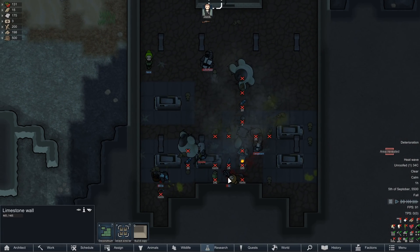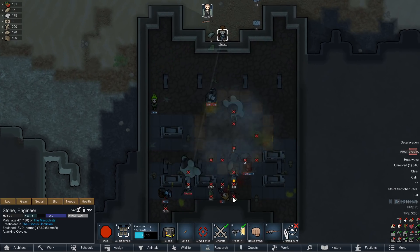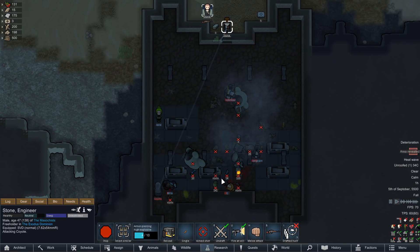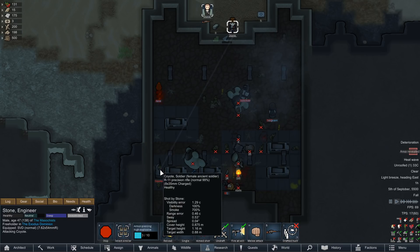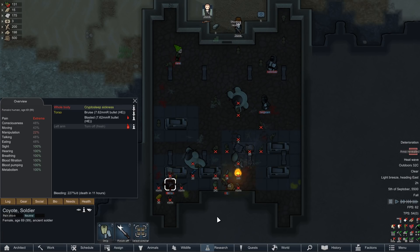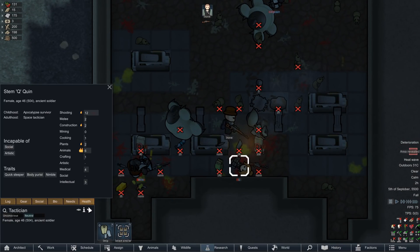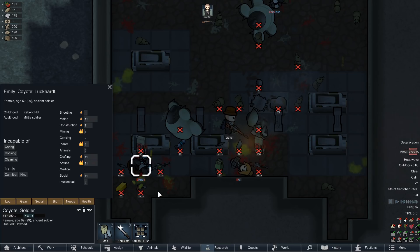Pop open the tomb and strip some of these people. Q has some very nice recon armor that I want to get if at all possible, however we have to deal with Coyote first. All right we got Coyote down. First things first we're gonna want to beat out this fire just to make sure it doesn't spread and destroy everything. Q right here did lose a kidney but she is a pretty decent character — as far as shooting goes pretty much nothing else though. Yodi is a kind cannibal — strange.